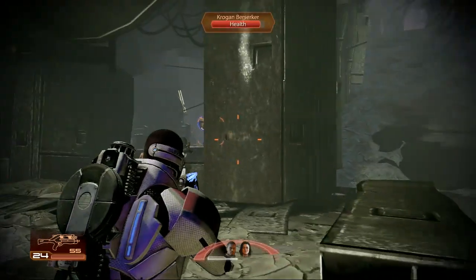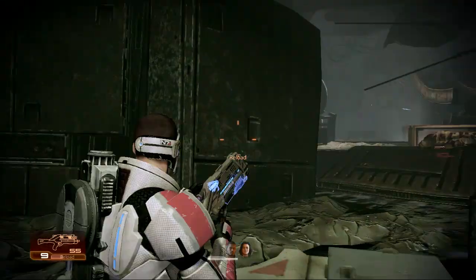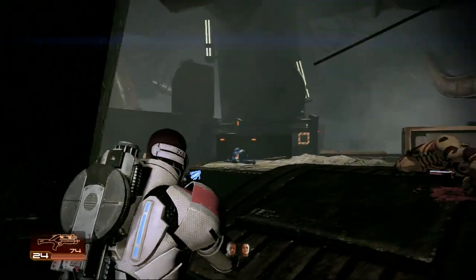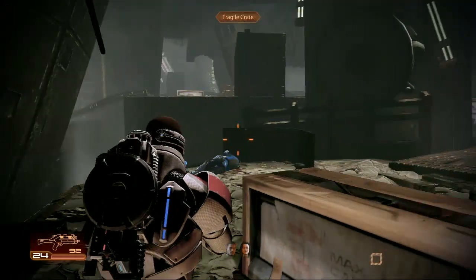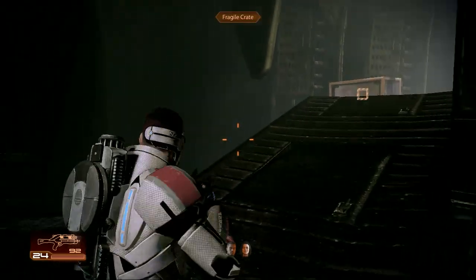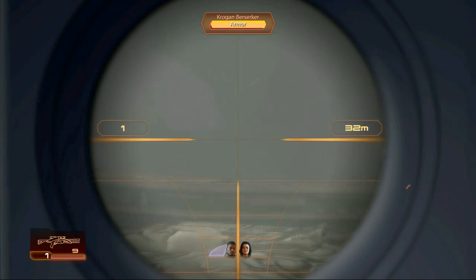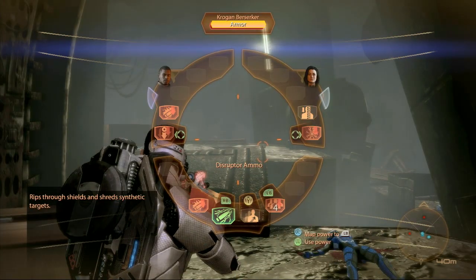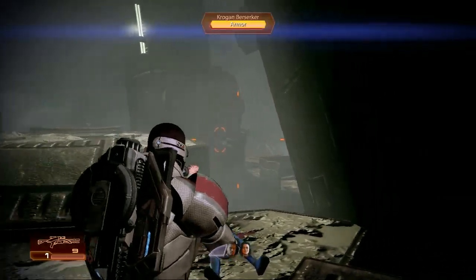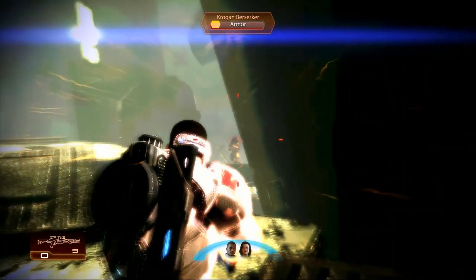Now we're going to be fighting a ton of these Krogan Berserkers. Do they have armor, shields, or special pantaloons? They have shields and they have a shitload of health, and they don't come all at once — they come kind of staggered. What I found as the best strategy for this is usually one good headshot from the sniper rifle will take out their armor, and then you can use fish sticks to lift them when their armor is down.